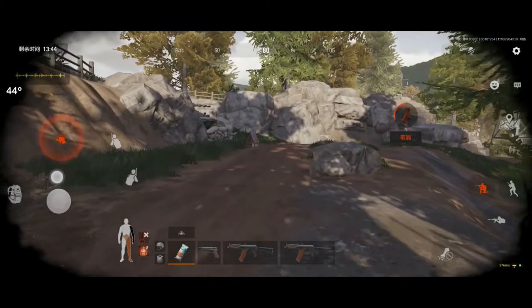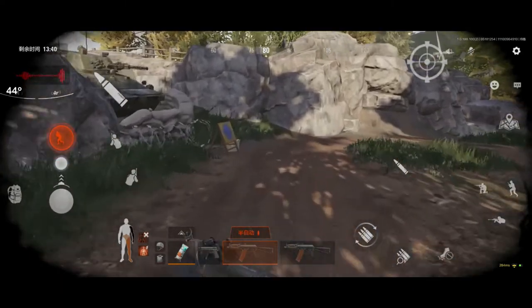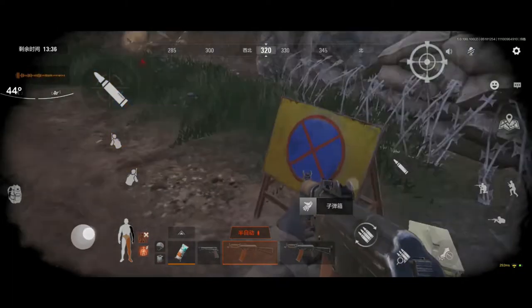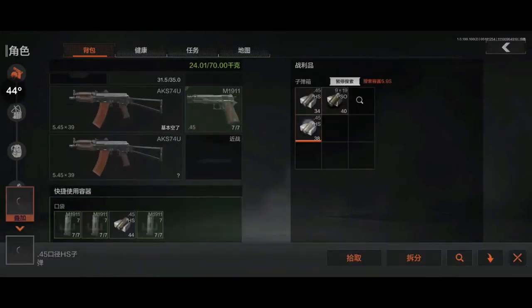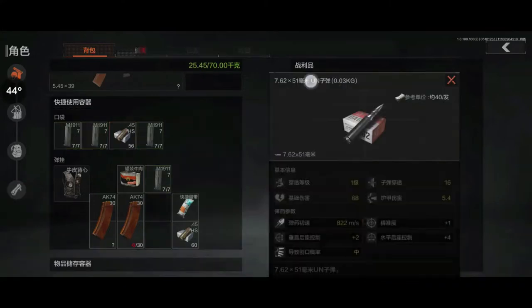So yeah, gonna continue reloading the mag. I think I need to go to the loading area. Wait a minute — the loading area was the back spot and the compound was the middle spot. Okay, even more HS — give me HS, give it to me, come on, give me something I can use.